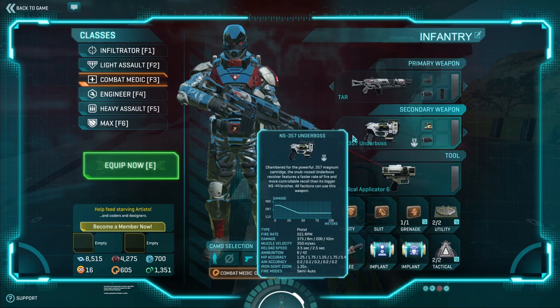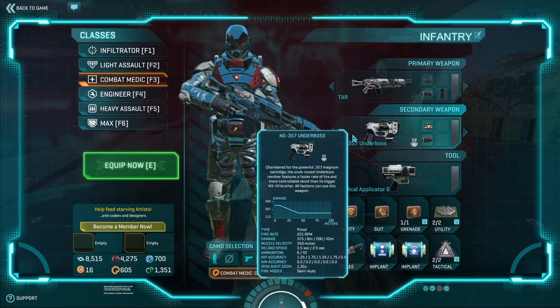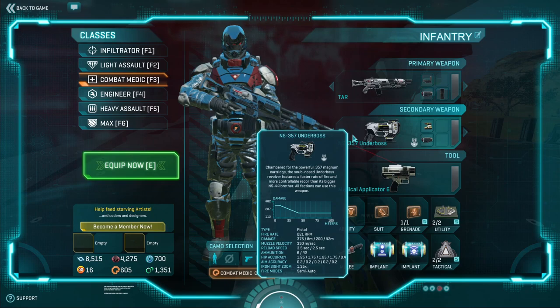Moving on to the loadout of the Combat Medic — let's start with the secondary. I recommend the Underboss. It has very good hipfire accuracy, especially with the advanced laser sight, and on top of that it's very spammable. You want an oh-crap weapon for when you run out of ammo or don't have enough to finish someone off — quickly switch to your secondary. Keep in mind this is up to you; I know people like different secondaries for different situations, but I like mine to be an oh-crap weapon.